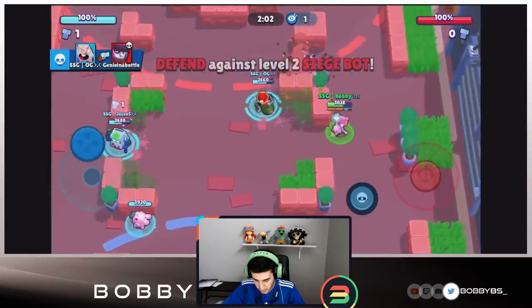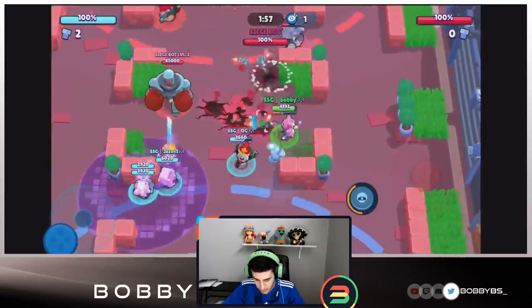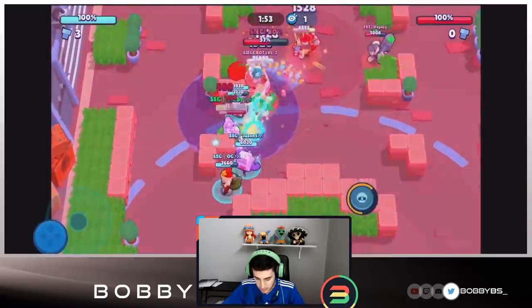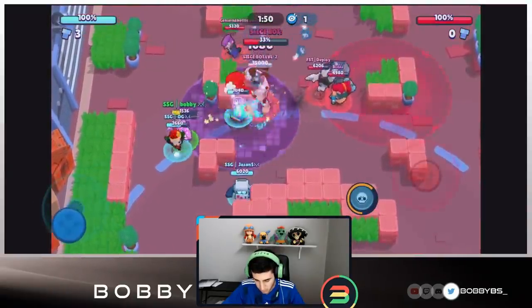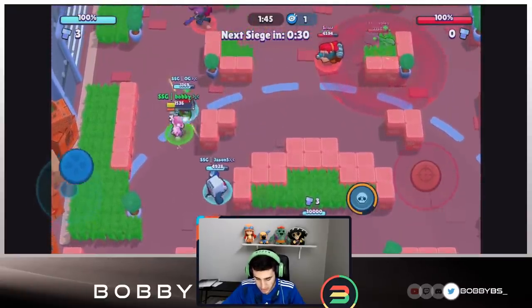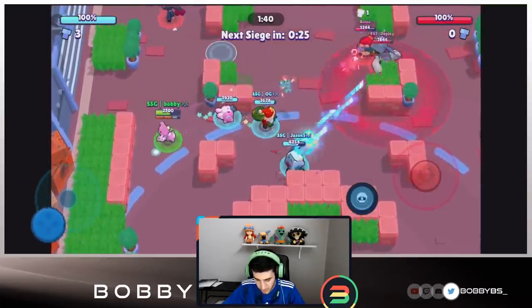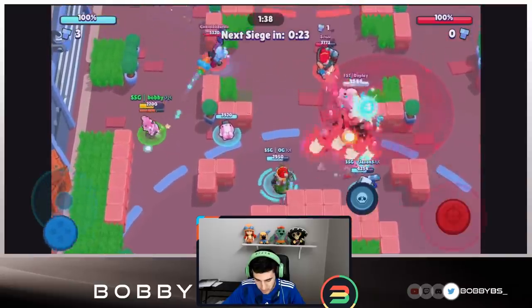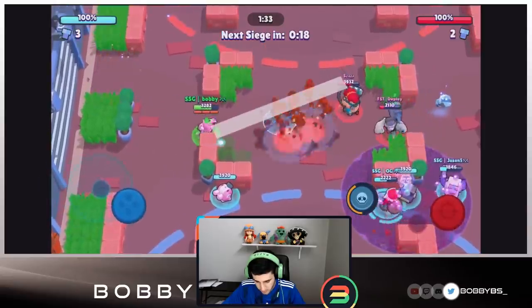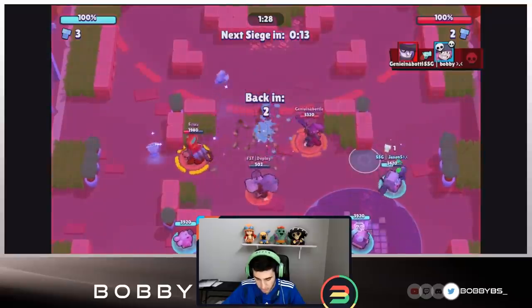OG is going to hop over to that ball and get the kill on Mortis — he's very proud of himself. He probably should have hit the Frank over there but it's fine. We're going to go over here because of the coin splash and try on the Pam. You guys saw we just absolutely melted that. That shot's probably going to end up killing the Pam turret since we know where it is.